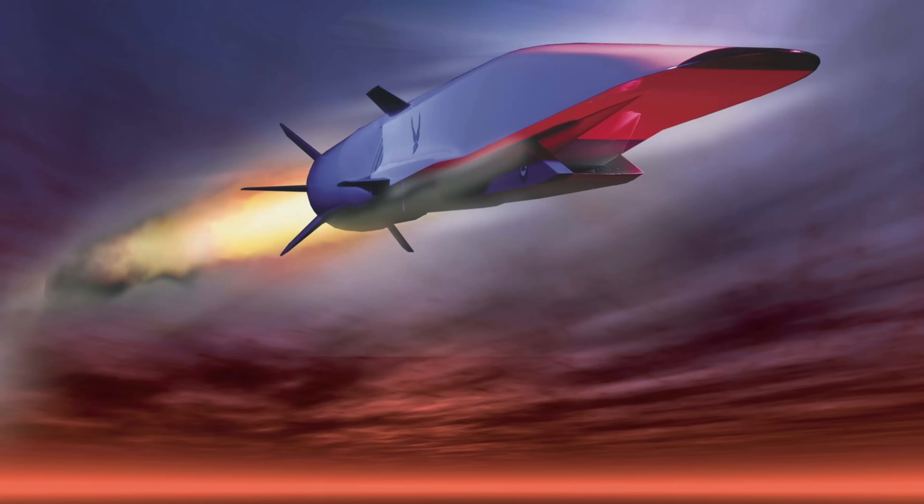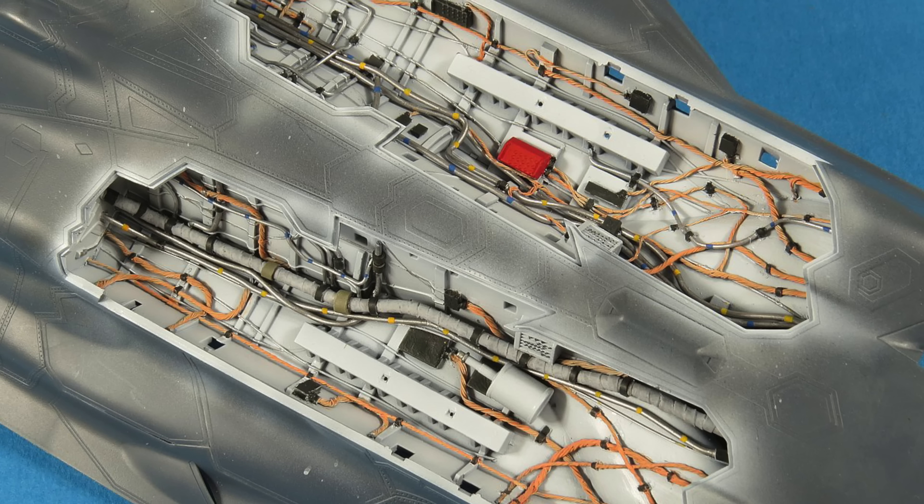This thing can carry hypersonic weapons, which is an advantage over the F-35 or F-22, which need to carry their weapons internally. Hypersonic weapons are much larger than traditional conventional weapons, so you need more space to carry them. The F-15EX is the perfect platform for that — you attach these hypersonic weapons to the wings or to the CFTs, the conformal fuel tanks, without having to shorten or modify them to fit inside an internal bay.